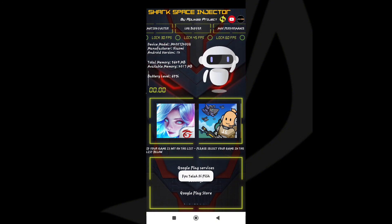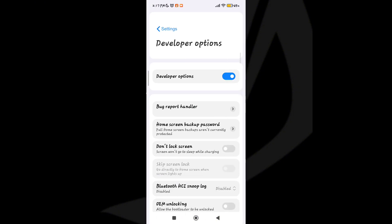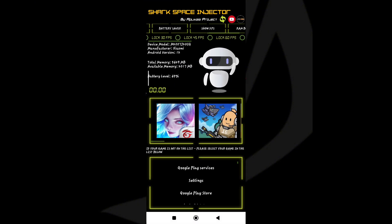After opening the app, you will see the Boost Device option. Click the Boost Device option two times. After clicking two times, it will start boosting your device, which will help you to maximize FPS.